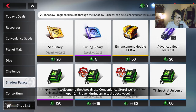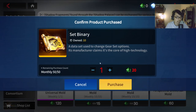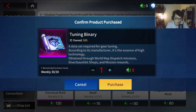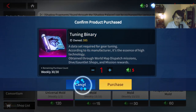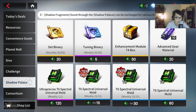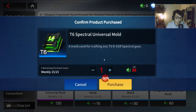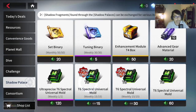Let's talk about the Shadow Palace shop and what your priorities should be. As a free-to-play player, I'd highly recommend getting the Set Binary first — it's quite rare and there are only so many places to get it. The Tuning Binary you can farm elsewhere, so that's your lowest priority. Buy the 75-discount one for a lot of savings, then the 50-discount one, and then the Ultra Precise T6 Spectral Universal Mode.